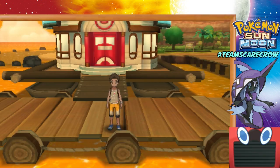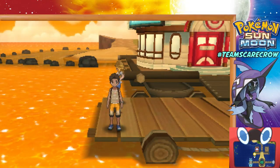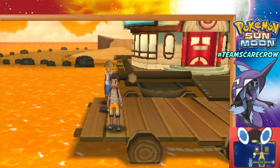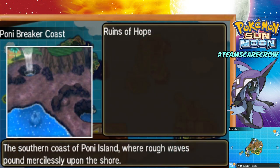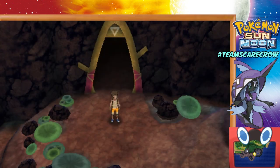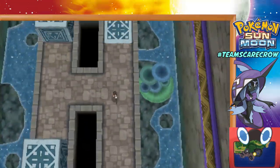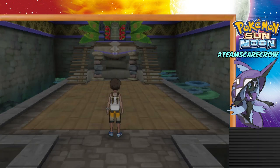To find Tapu Fini you're going to fly. We are here at sunset on Seafolk Village and the water is pure orange - the sky looks beautiful but it looks like we're just above a river of cheese. We're going to fly to the Ruins of Hope on Poni Island. These are located off to the side and we've already visited them with Hapu in the story. So we have arrived at the Ruins of Hope. The puzzle is already solved so we just walk right through - we came here with Hapu and Lily so we already solved this.